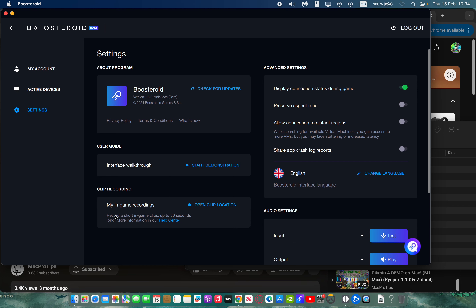Boosteroid has got a really great new feature which is clip recording. You can now save 30 seconds of a game clip, and this will be saved into the clip location that you can open here.